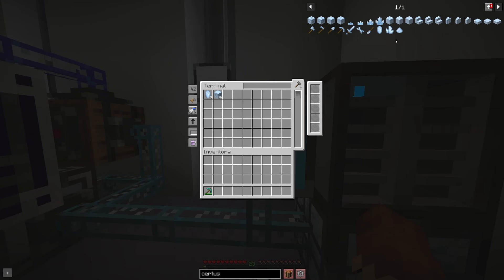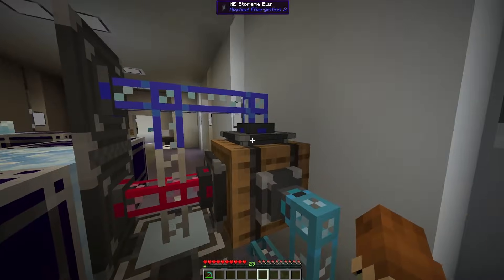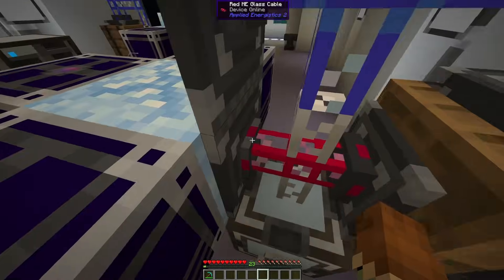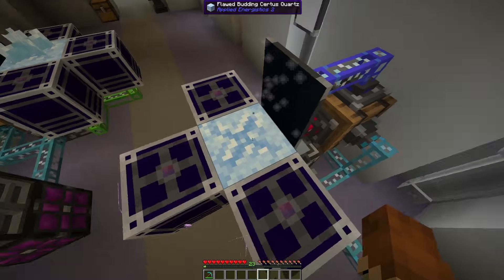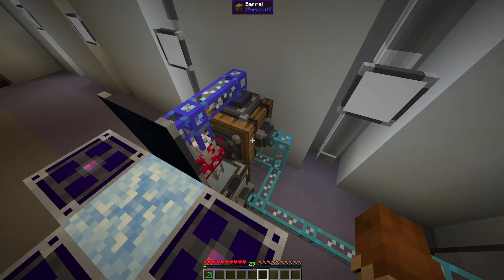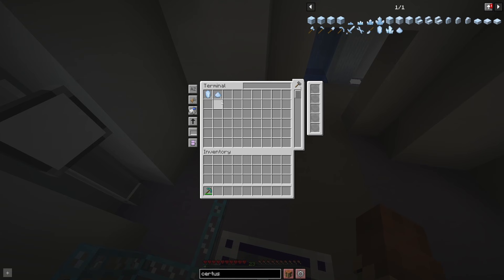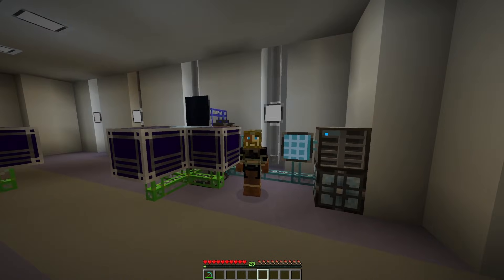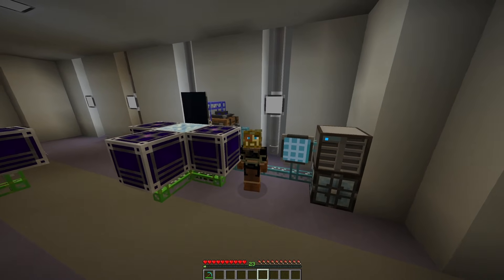Now what happens if we want to get Certus Quartz Dust? That's super simple - all we have to do is change this setting. If we remove this filter, the Annihilation Plane will now break whatever is in front of it. In this case it'll always be the first stage of the crystal, and those always give Certus Quartz Dust. And there you have it - automated Certus Quartz production in AE2 1.19.